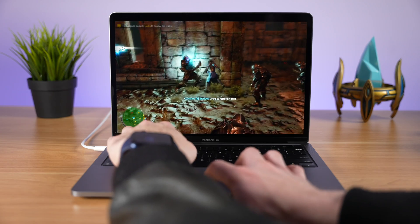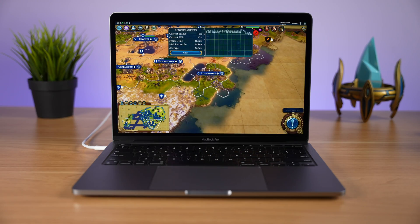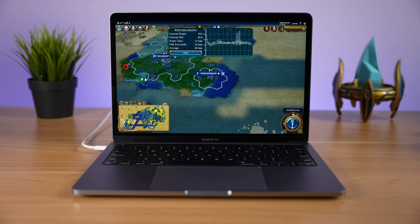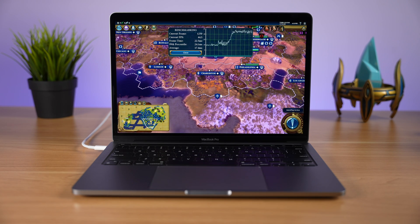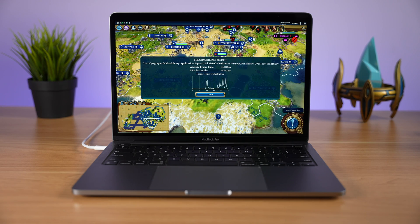Another game I loaded up was Civilization 6, which also has a built-in benchmarking tool. We actually got better results than Shadow of Mordor — frames per second were averaging around 50 to 60, sometimes even higher. Civilization 6 didn't give any warnings about macOS Big Sur, and I think that's why this game is performing better.